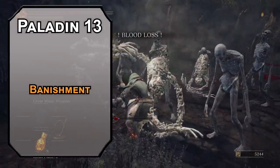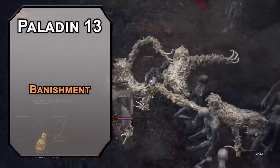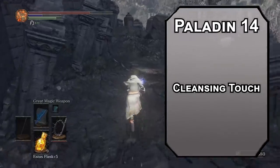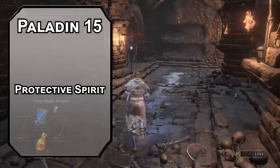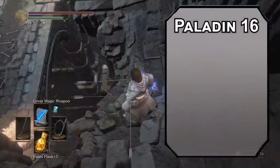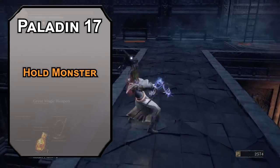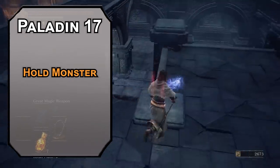13th level Paladins can learn 4th level spells. Banishment forces a Charisma saving throw, sending creatures to a harmless demiplane or back to their home plane if they're not originally from here — fueled by Concentration, they stay gone unless they're from Earth. But you're mostly fighting aliens and monsters. 14th level Paladins get Cleansing Touch, letting you remove the effect of a spell from a creature for free an amount of times equal to your Charisma modifier per long rest. 15th level Redemption Paladins get Protective Spirit, letting you heal 1d6 plus half your Paladin level every round you're below half health, letting you stay in the fight longer until the other Sailor Guardians awaken their powers. 17th level brings 5th level spells — Hold Monster is like Hold Person but without the humanoid restriction, so your chain can wrap up a motorcycle woman monster thing.